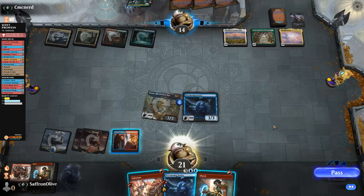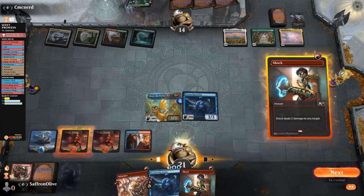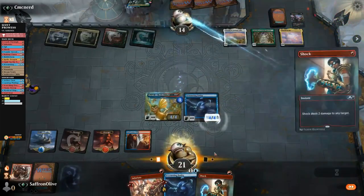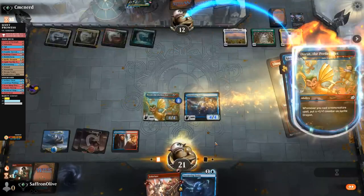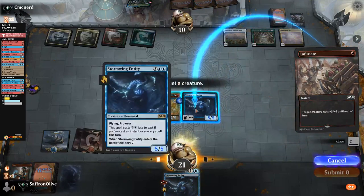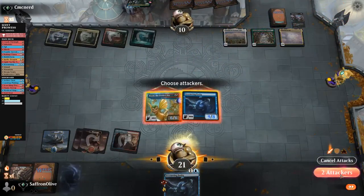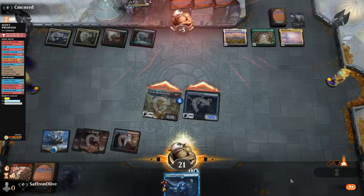That just means we gotta win this turn. Opponent passes and I think we can — shock their face, grow our dorks, shock their face, grow our dorks. Apparently we're fast enough, so we throw that in too. Go to combat, hit them for a billion. Okay, well, maybe we can beat Shrines.